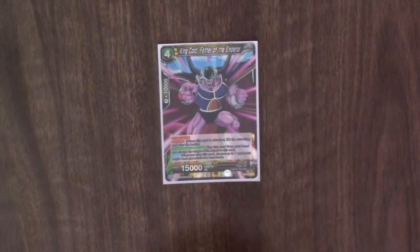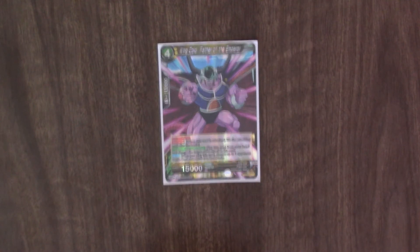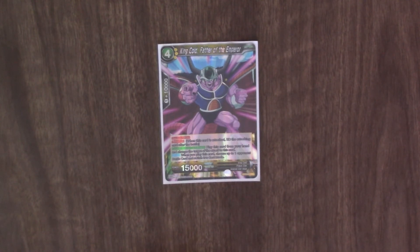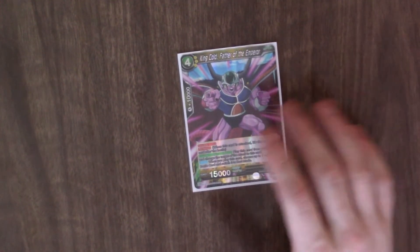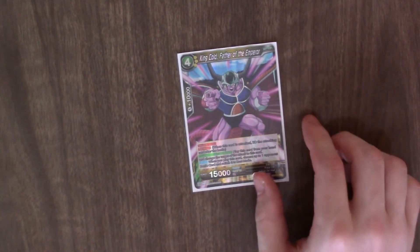One copy of King Cold, Father of the Emperor. He's got Double Strike, Revenge, and Counter — play this card from your hand and change the target attack to this card. Also when you play this card, choose one of your opponent's battle cards and switch it to rest mode. So when you play him, you get to redirect something to stop another attack coming at you, and rest something that's coming at you.